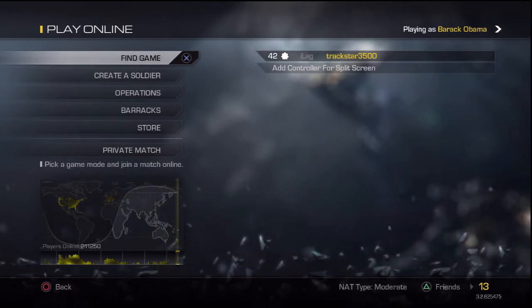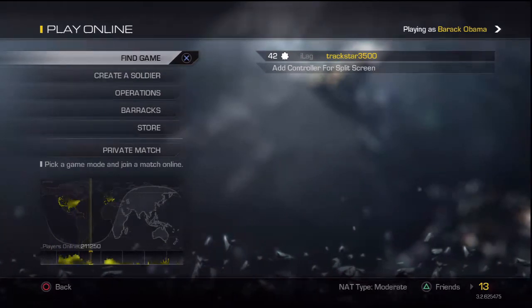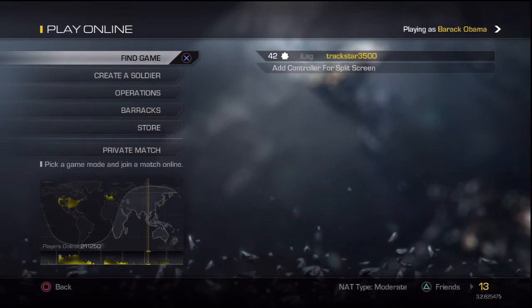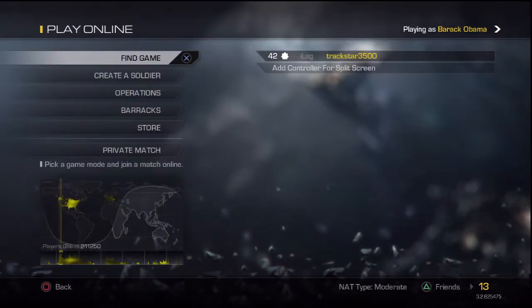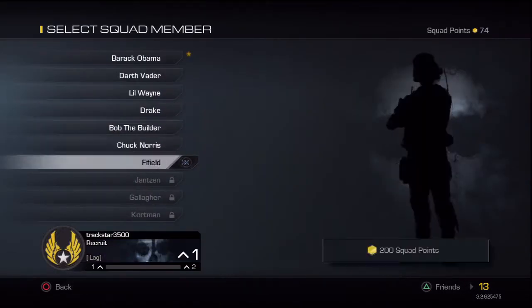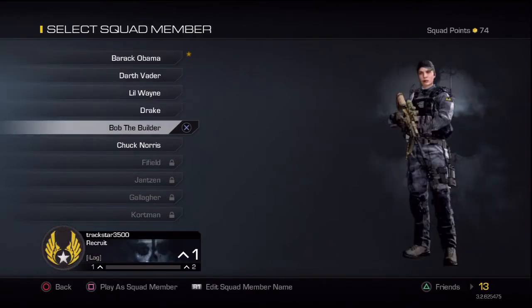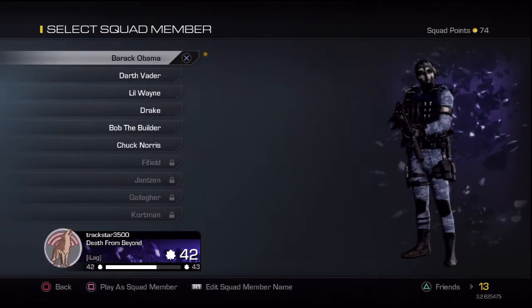Today I got a Congo class setup for you guys. This is what I've had the most success with so far. As you can tell I'm level 42, but I haven't played a whole ton. I bought six soldiers: Barack Obama, Darth Vader, Lil Wayne, Drake, Bob the Builder, and Chuck Norris. These guys are all studs. Barack Obama is the one I'm using right now.